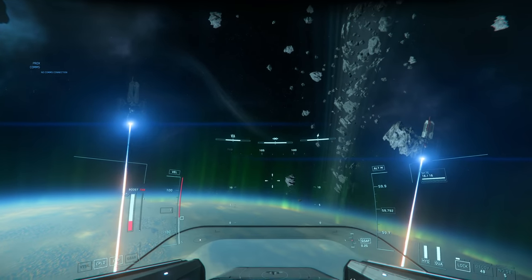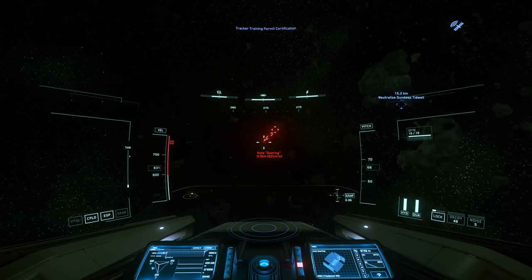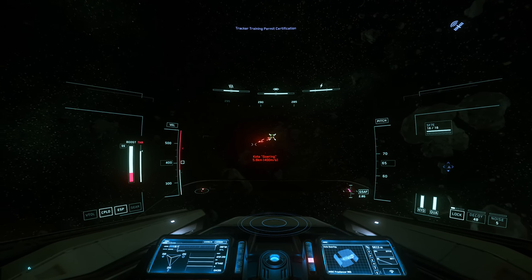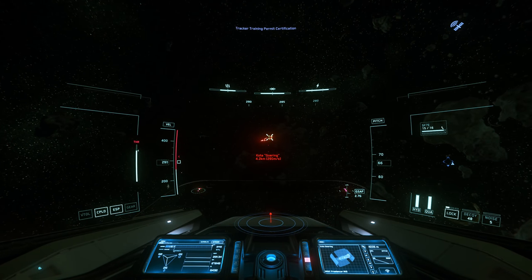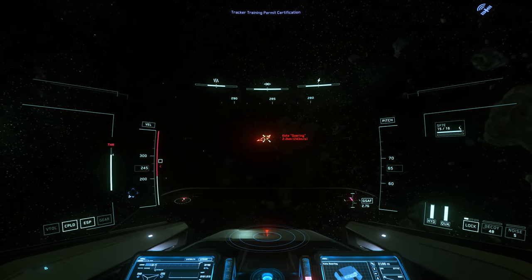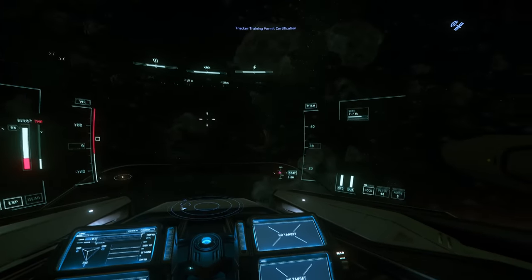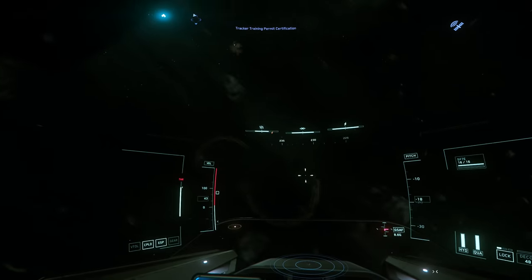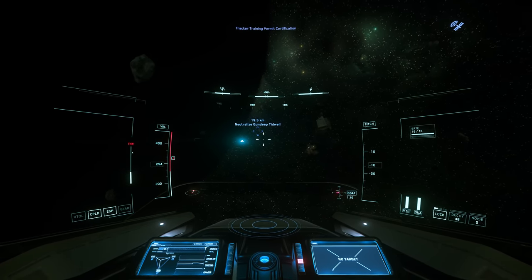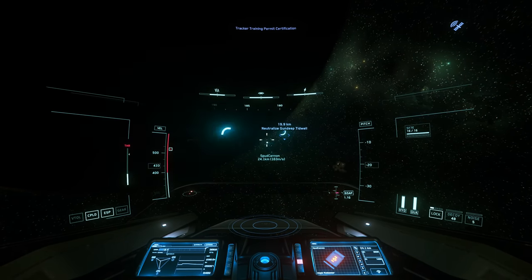The Aries ships are really about combat, so let's switch over to some combat footage and talk through that. The Aries is a monster, which was really to be expected. The testing I've done has been against NPCs in the persistent universe — they're easier to find and hunt and generally the money-making option, since the time sink of hunting players is just not a lucrative endeavor. Good players are far better than NPCs, so this isn't going to be a great analog for how this ship fares against a skilled player. With that out of the way, let's break down my impressions of the Ion and Inferno in the verse.